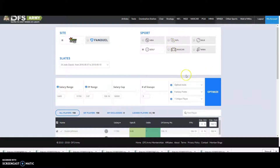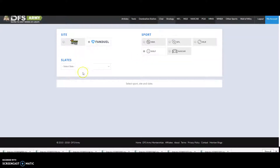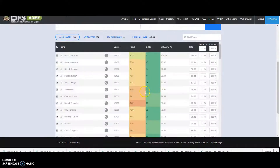The basics are the same as all of the other Domination Station formats. You choose the site, you choose the sport, you choose the slate, and the Dom Station pops up. You have certain important information here: your odds, your DFS Army projections, your value rating which is your points per dollar, and your salary.